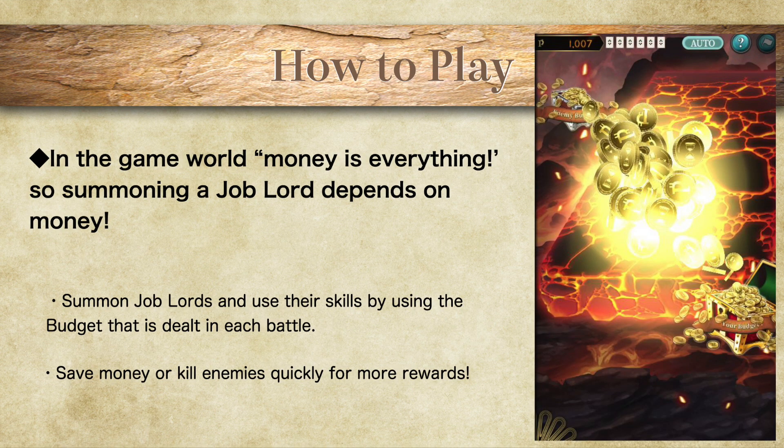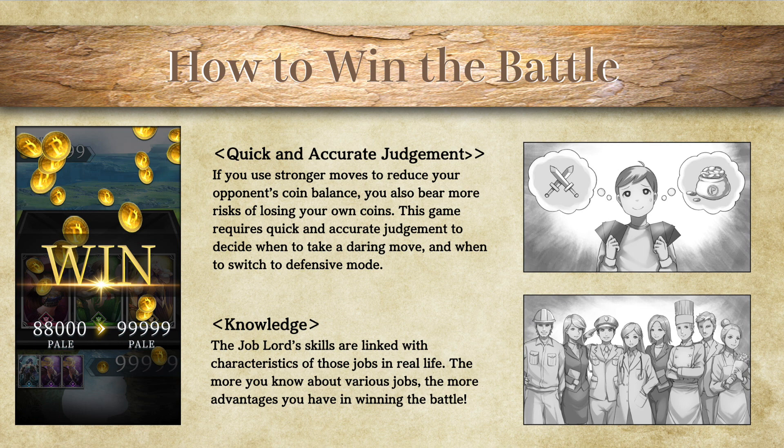In this world, money is everything. In order to summon your card, you gotta spend money. In order to ask your Job Lord to do some attack or offense, you have to pay for that. So you're given a limited budget, and you gotta strategically allocate when to spend, how much, and when to save.